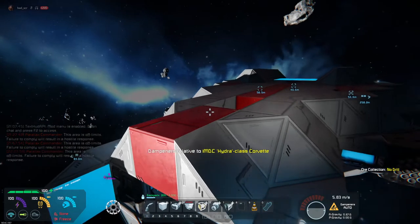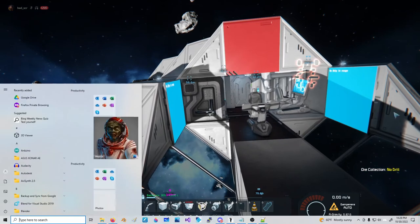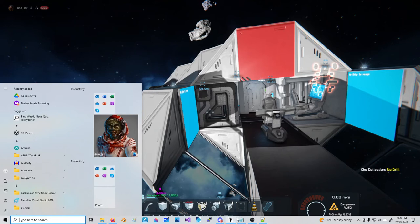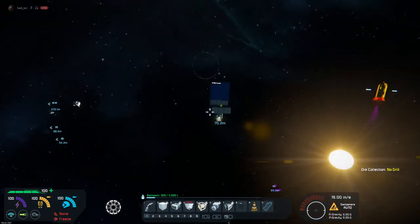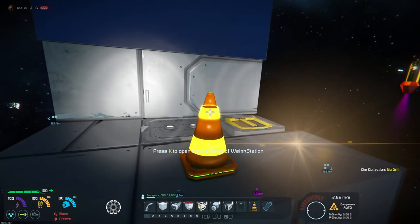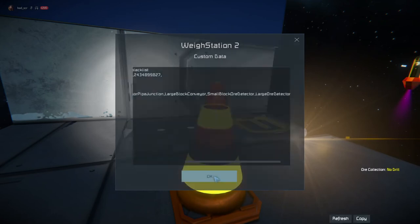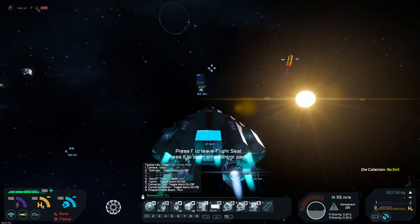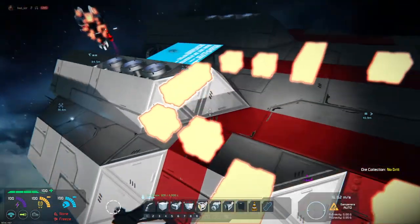Some servers have a block limit on conveyor junctions for good reasons. I've already pulled up the subtype IDs for those, along with the small and large grid ore detectors. Copy those, go to the waystation, paste into custom data, and click OK. Grab the ship, bring it back in range of the sensor, and there are all the conveyor junctions on the grid highlighted.